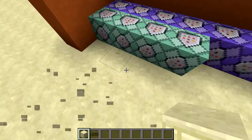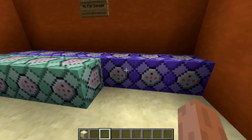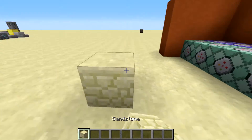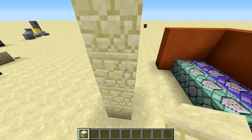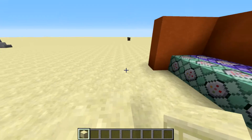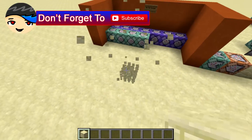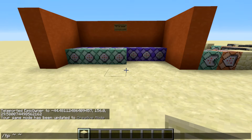Whenever you are in those positions — between this block and this block — you're going to get the Resistance effect, and then you're going to take no fall damage because of that. That basically makes it so that if you teleport 50 blocks up, you're going to take no fall damage.